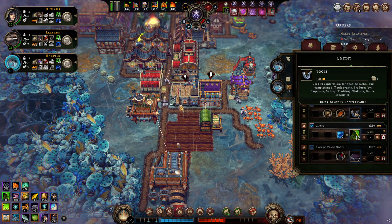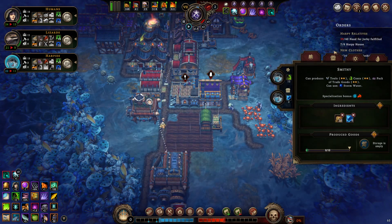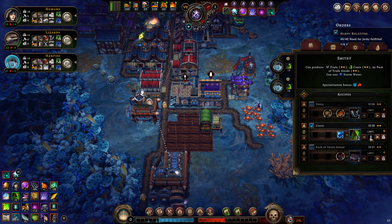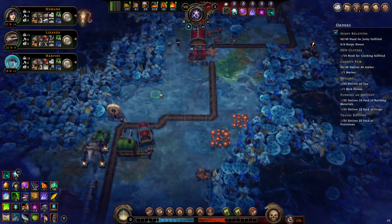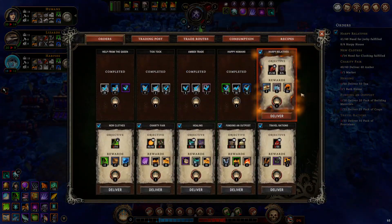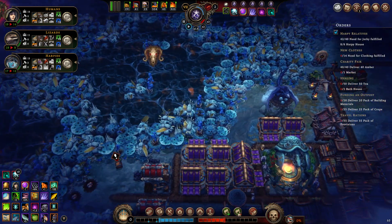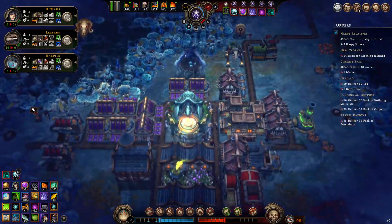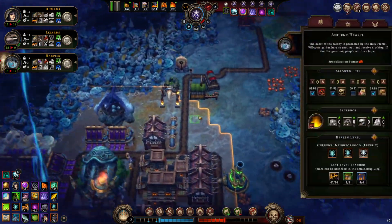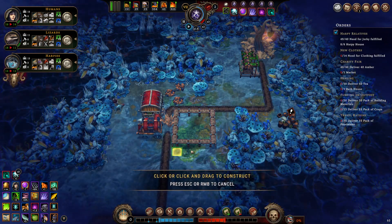Should I make tools? Maybe. How many copper bars do I have — not that many. I never have any fabric because they just took it all. Let's make some coats, capped at 36. We have harpy relatives arriving — a big influx of harpies and support for the clan — but let's not do that in the middle of a storm. That's how you get a load of homeless, very unhappy people threatening to leave your village. We said we'd build another hearth, so let's do that.